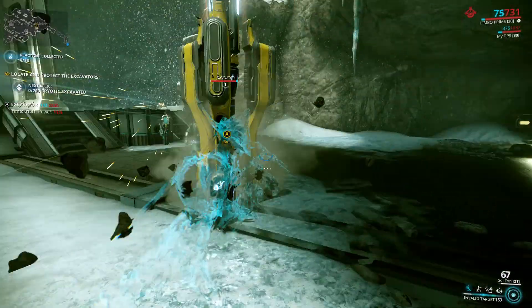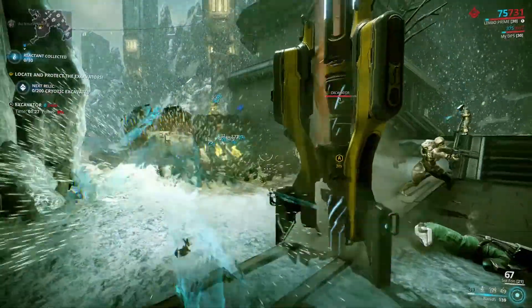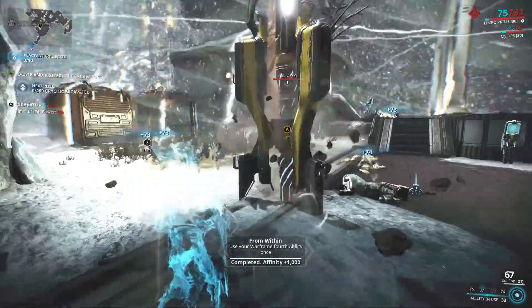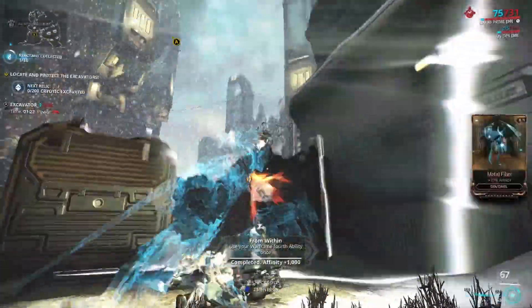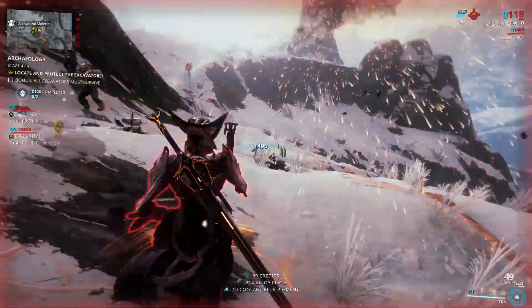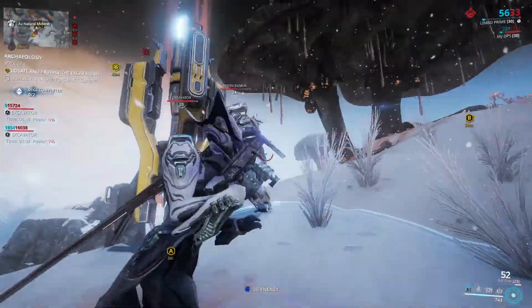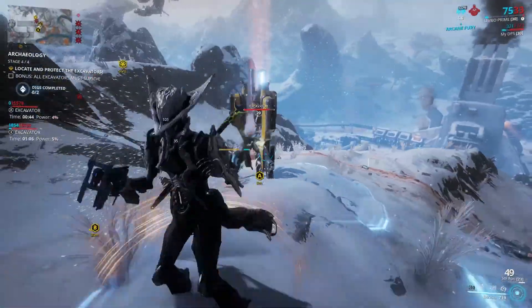I'm not sure if this is intended behavior, especially since neither the normal excavators on regular missions nor the drones or coil drives in Fortuna can be banished, and so it might be changed in a future patch. But for the moment, feel free to take advantage of this. It's a little harder to keep track of than a Cataclysm, as banish only lists the most recently used banish duration instead of all of the ones that are currently up.